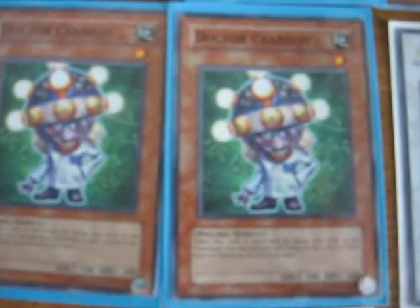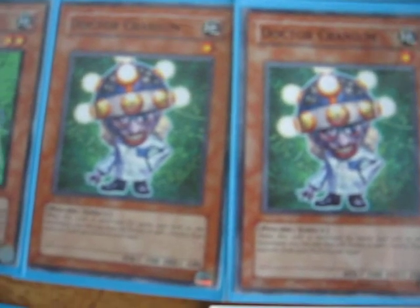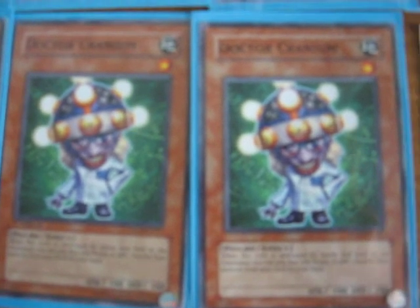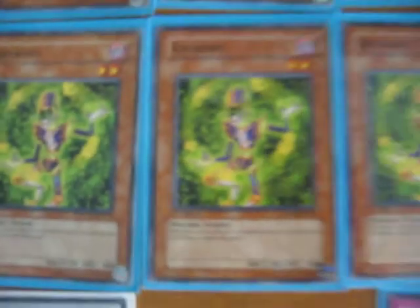Then we've got two Dr. Craniums because they're 1-star non-tuner monsters, also good for syncing with 4 Formula Synchron. When there's a Stride Battle, you can pay 800 to add one Psychic from your deck to your hand, so it's a good search engine if you want to grab Armored Axon Kicker or Psychic Emperor. We've also got three Craybons, which are a must-have for any Psychic deck — they're 2-star tuners and you can pay 800 life points to negate an attack, so really good for stalling.